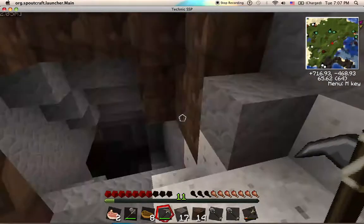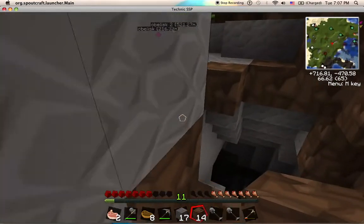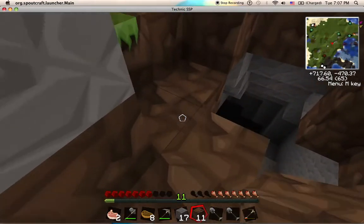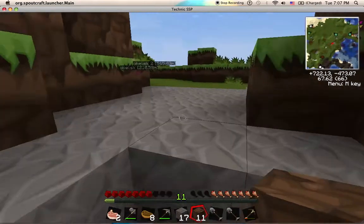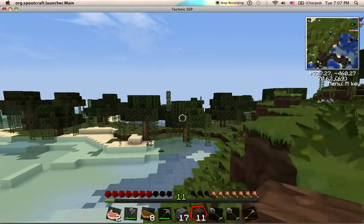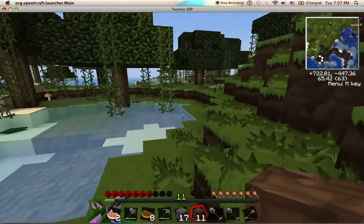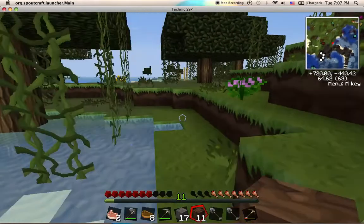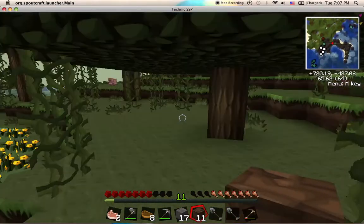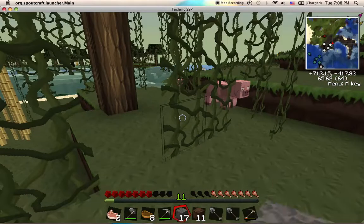This marble is nice. I may have to mine it but it's all over so I won't bother mining any now. There's a rubber tree - there's several rubber trees, yay! Okay, and swamp trees can drop apples as well. Oh, a pig and mushroom!